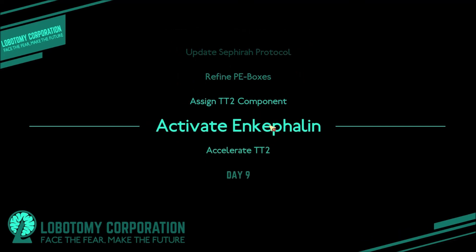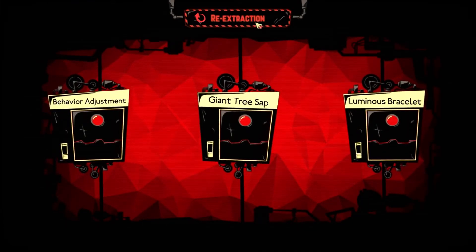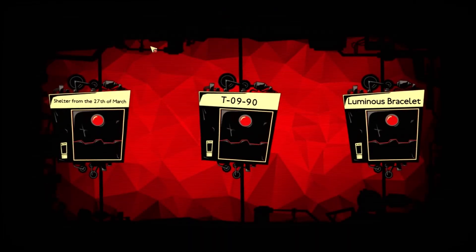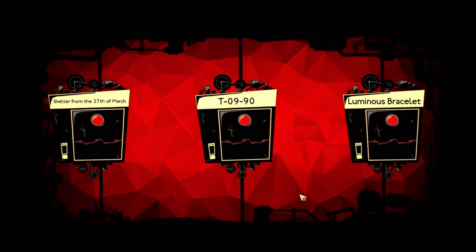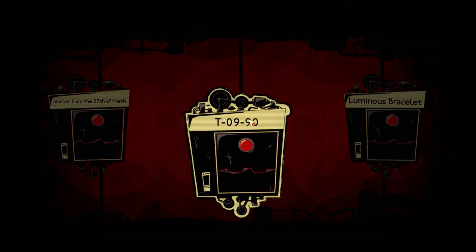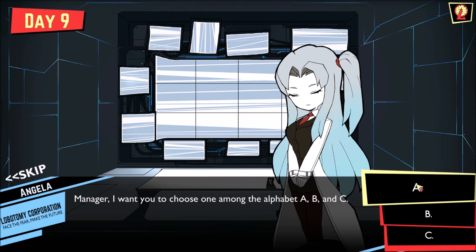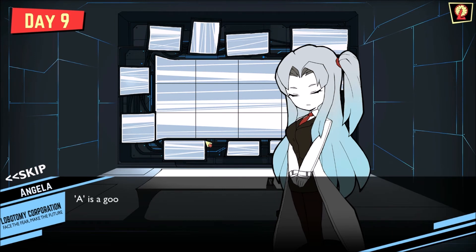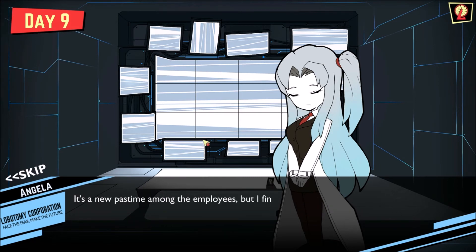Let's skip to the next day — I believe we'll get an item now. No new personnel, just an item. Behavior adjustment, giant tree snap, and luminous bracelet — we've done all of those. We'll do a re-extraction. Save us now and forevermore, the truth shall set us free. Then there's the shelter from the 27th of March. T0990 — I will pick A. A's a good letter, my name starts with it as well. Opinions about you — yet results oriented. As you are an excellent listener, people around you will flock to you. Only pastime among employees, but I find it uninteresting.